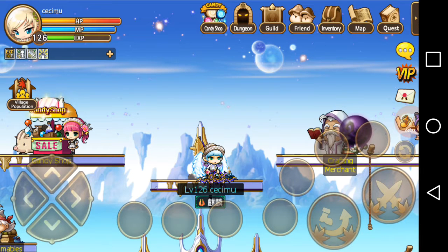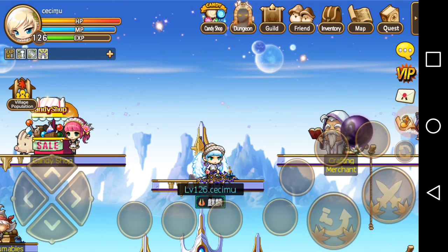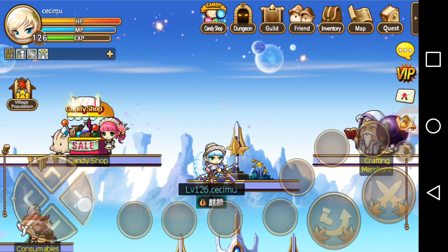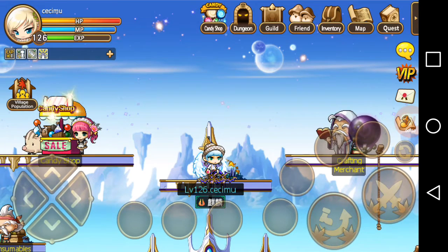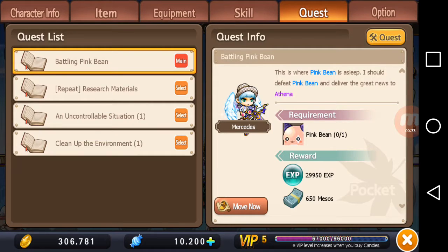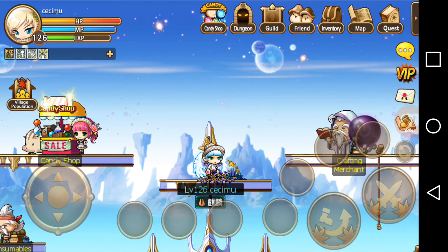So you just exit and then save. Next, I want to show you how to change your control. In the beginning you get the d-pad, but some people don't like the d-pad because you need a very accurate position to go where you want. I don't really like the d-pad, so I change to the second option, which is a joystick. You go back to the quest option and you'll see the joystick option and d-pad option.